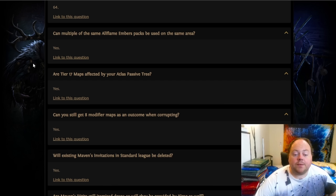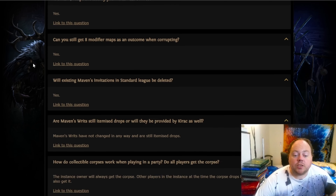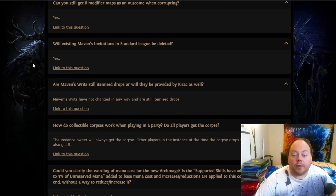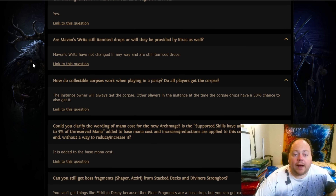Are tier 17 maps affected by your Atlas passive tree? Yes. Can you still get an 8-mod map when you Vaal a map? Yes you can. Will existing Maven's Invitations in Standard league and other permanent leagues like permanent Hardcore be deleted? Yes they will. Are Maven's Writs still itemised drops, or will they be provided by Kirac as well? They're just going to keep dropping the same way — 10 Crescent Splinters becomes 1 Maven's Writ. How do collectible corpses work when playing in a party? The instance owner gets them, and other players in the party have a 50-50 chance to get them.